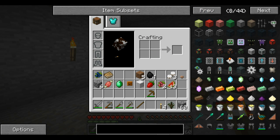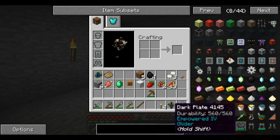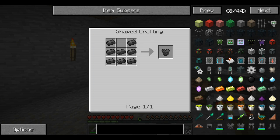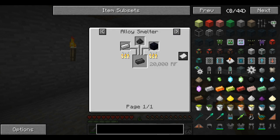I did manage to discover this dark steel armor when I was testing it out before. Basically how this works: when it's not powered, it's equivalent to iron armor. When it's powered, it's equivalent to diamond armor, and you can upgrade it so that it's several times better than diamond, with special abilities and stuff. But to craft it, you need dark steel. To make dark steel, you need an alloy smelter, iron, coal dust, and obsidian.